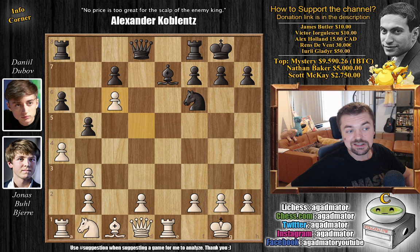Dubov continues with Bishop to B7, putting pressure on the D5 pawn. White's absolute best move here is Knight to C6, which is what Jonas played — it attacks Dubov's Queen and the Bishop, and the Bishop is already attacked by the Rook. So you have to capture the Knight; otherwise you're just going to lose a piece. Bishop captures, D captures on C6, and now Dubov goes Bishop to C5. This is the critical moment where White needs to decide how to continue.